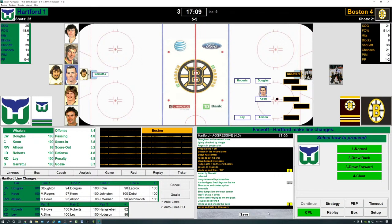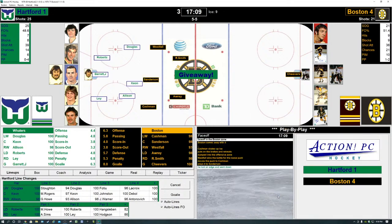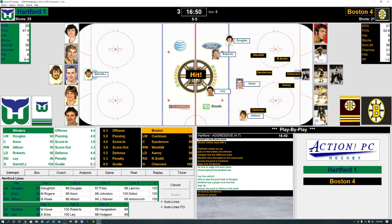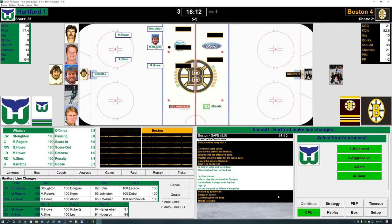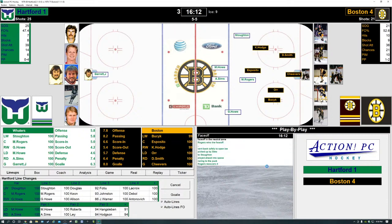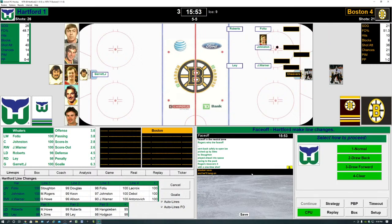Face-off in the Bruins zone — Douglas, Kean, Allenson, Roberts, and Lee for the Whalers, down by three. Sanderson wins it, knocks it back to Smith. Bruins lose it at center ice — slides into the Whalers zone. Back and forth — big hit by Sanderson on Allenson. Bruins offside trying to gain entry into the Whalers zone. Face-off: Esposito and Rogers — Rogers knocks it back towards Stoughton. Whalers get through center ice. Stoughton sends it to Rogers — Esposito closes — Rogers shoots, saved by Cheevers. The Whalers scored first but have not scored again with 15:53 to play. Boston 4, Hartford 1.